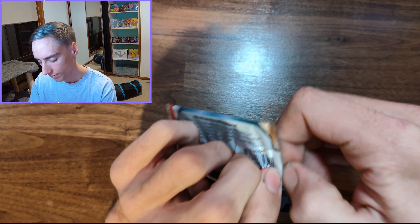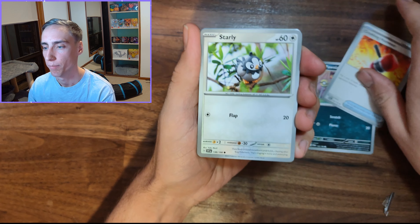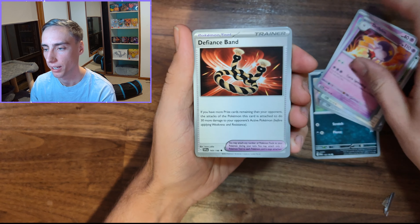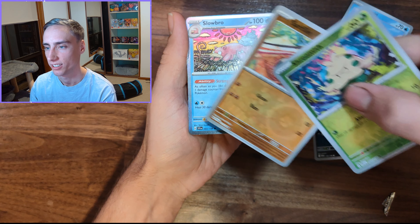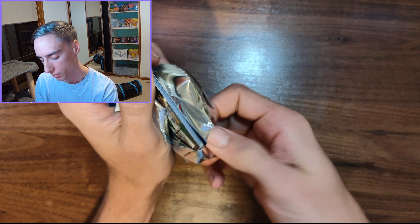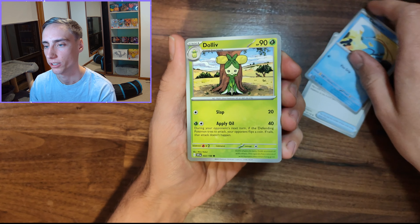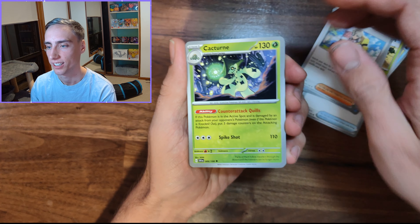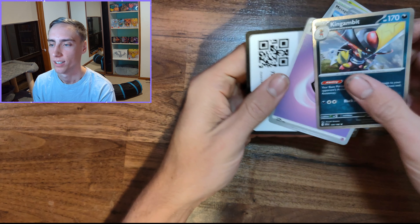A bit of Scarlet Violet, a bit of Sword and Shield in today's video. Next pack — Scarlet Violet base set. I watched the stream last night where Miriams were pulled left and right. We have a Pokemon Catcher, Quaxly, Arvin, Cacturn, Messigozer Reverse, Taravia Reverse, Pokeball, and a King Gambit.